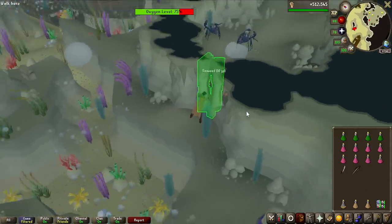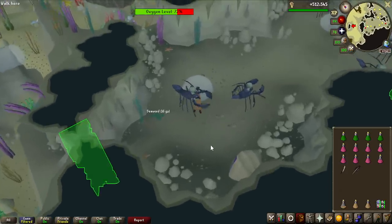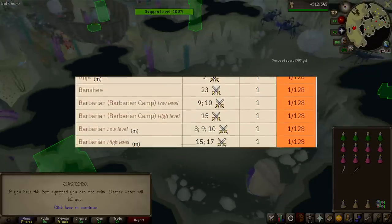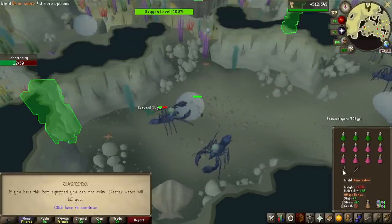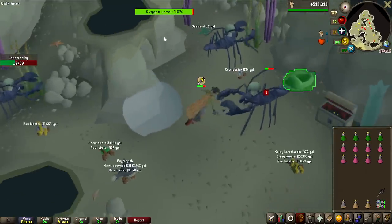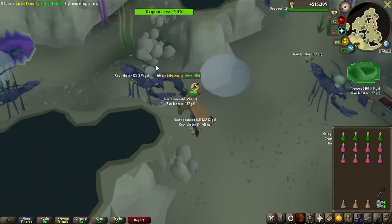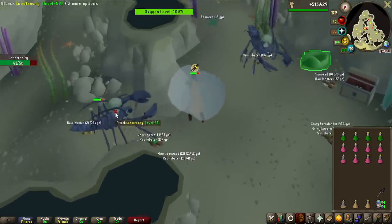With that done, it is now time for the second tier of clue scroll — the easy clue scroll. The way we're going to be getting this one is from Lobstrosities, which are actually located underwater and have a 1 in 128 drop rate of an easy clue scroll. There are a lot of monsters that share that same worst drop rate of 1 in 128, but these are definitely the worst to kill out of all of them. Besides the obvious annoyances of walking really slowly as it's underwater, I also need to keep my oxygen level up. It fortunately doesn't go down that quickly, and you can puff puffer fish to get more oxygen, but otherwise you need to go into water bubbles and let it go up automatically.